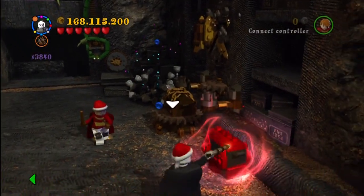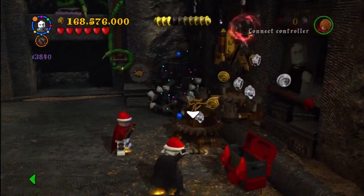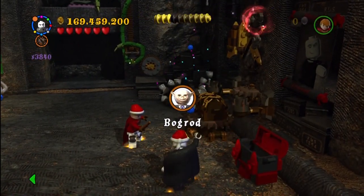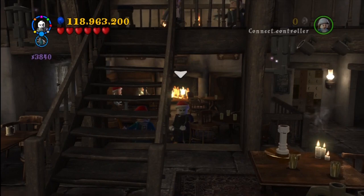This is in Bellatrix Lestrange's Vault. You again have to be a dark wizard, so this has to be in free play. You just use dark magic on the chest, put the scroll on the wall, and you get the character token.